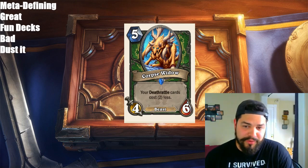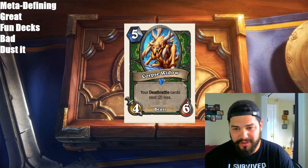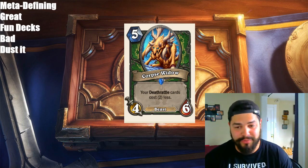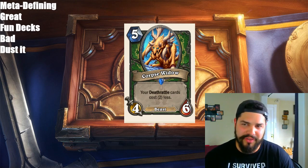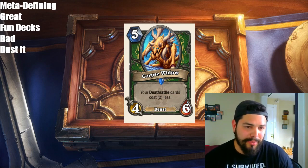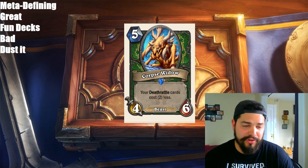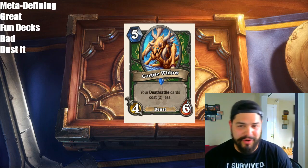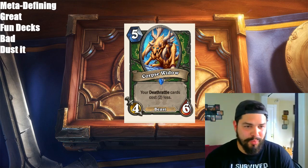Corpse Widow — a 5-mana 4/6 Beast for Hunter. Your Deathrattle cards cost 2 less. This is quite phenomenal. Deathrattle cards costing 2 less is a very powerful effect. If it survives on turn 6, you're able to play Savannah Highmane plus maybe a Secret or even Hero Power. The only thing that makes me wonder is I don't know if there are too many Deathrattle cards that Hunter is running right now other than Savannah Highmane. Maybe there will be more cards released to play along with it. I think the card is great, not meta-defining, but will be fun.